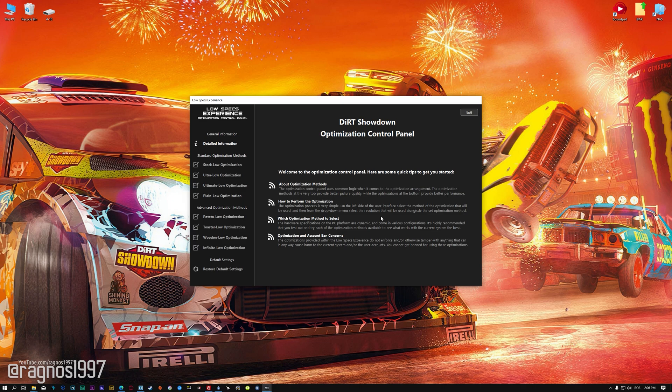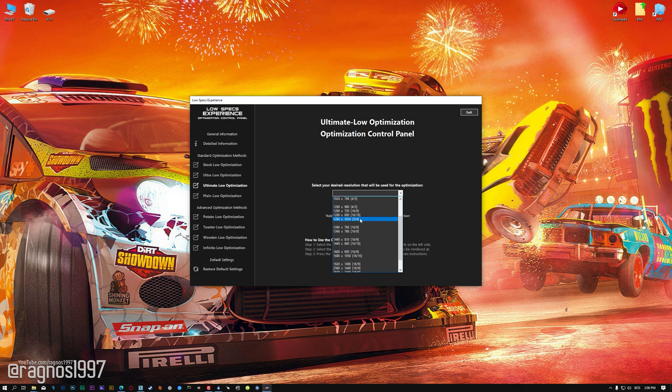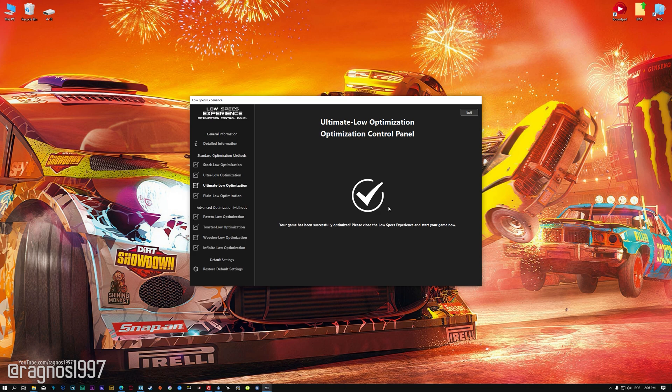When the optimization control panel loads, simply select the method of optimization and the resolution you would like to render your game at. This is something you will need to experiment with on your own, in order to see what works best for your system. Once you decide which optimization method and resolution you are going to use, press the Execute optimization button and then start your game.